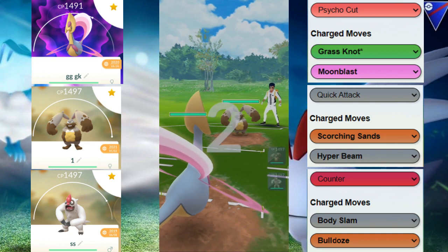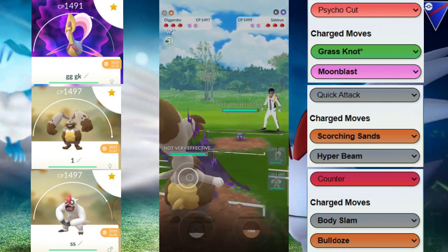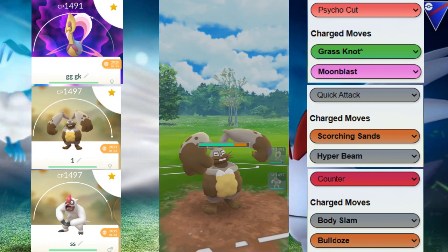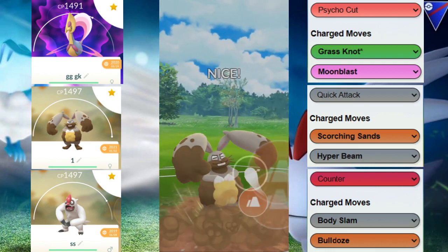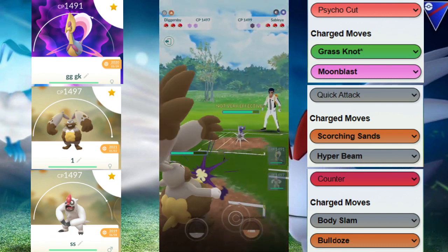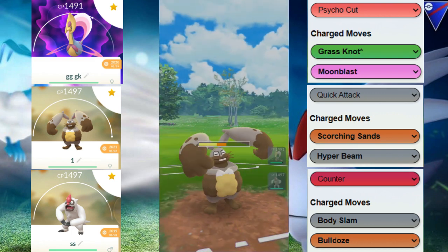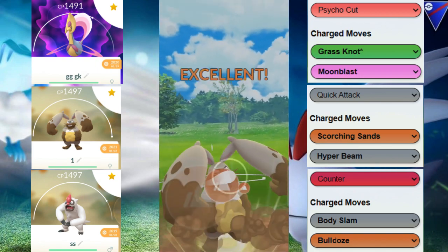Moving on to the next one. We're going to be facing the Diggersby. Diggersby versus Cresselia is kind of good. I think they switched into their Sableye, and we come in with our Diggersby. This Diggersby is going to be able to resist the fast moves of Sableye, but we are tanking these Foul Plays. We did already get a shield, which is fantastic.